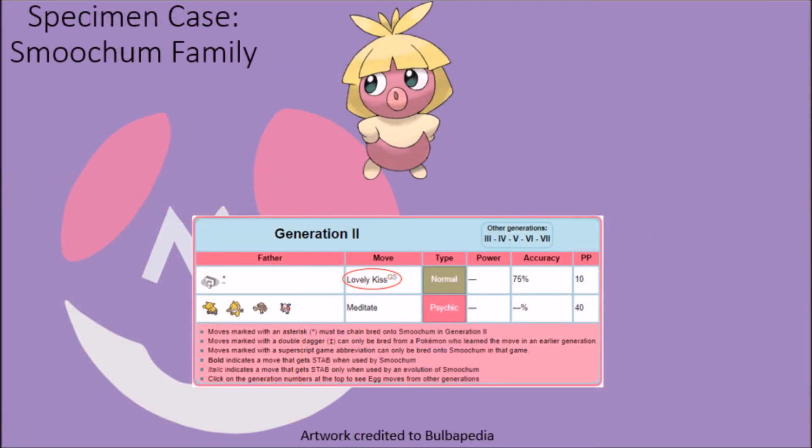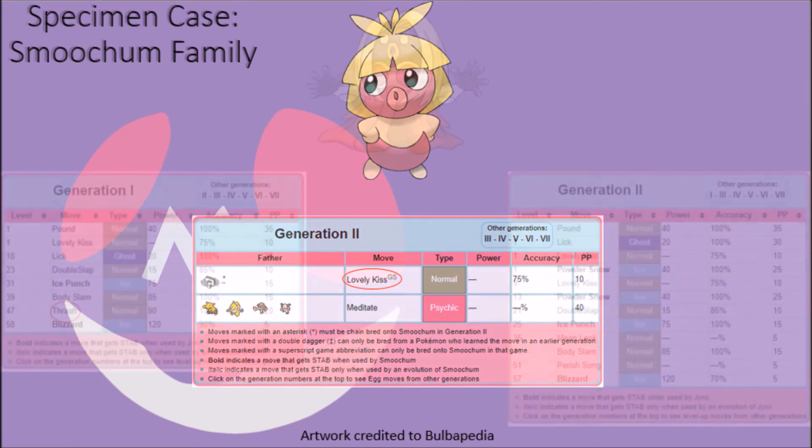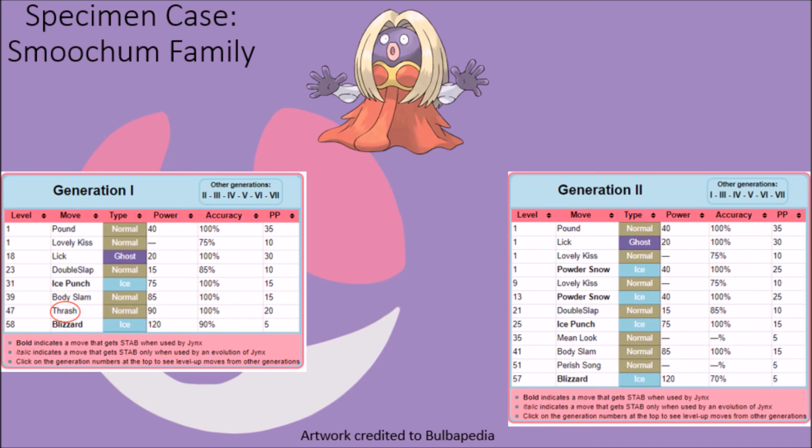Both Smoochum and their evolved form Jynx have lost access to one move during their time in the series. Smoochum were once able to learn the Lovely Kiss technique as an Egg Move, it being the signature technique of their evolved form, but it was removed from their Generation 2 Egg Move list in Crystal, likely to keep it as Jynx's signature move as its execution was designed solely with Jynx in mind. On that note, Jynx were once able to learn the Thrash attack naturally in Generation 1 but lost it afterwards. While it may have been seen as a violent form of the wiggly movement they make naturally when they walk, its true physical requirements were seen as nonsensical in retrospect — involving violent hip thrusting — and it was removed immediately starting in Generation 2.